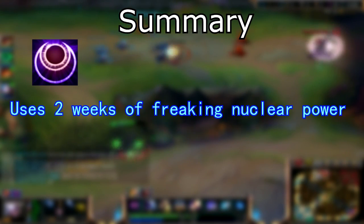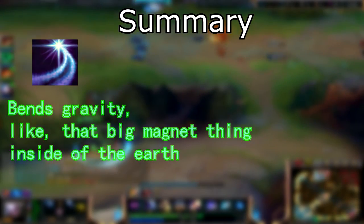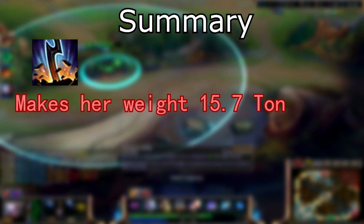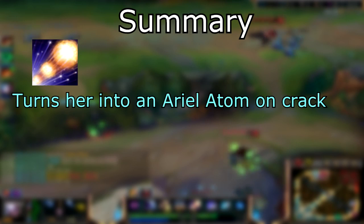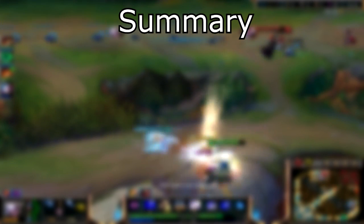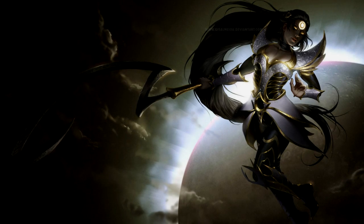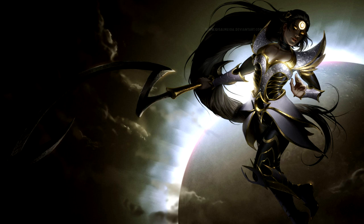In the end, to summarize: Diana's moonlight has the same power as 14 power plants. Her Q bends gravity. Her W creates methane bombs and a shield that makes the desert look cold. Her E makes her as heavy as 4 elephants. And her ultimate turns her into a car that could drive at the speed of light. I'm happy that Diana is out of the meta — if she wasn't, she would rip the head off of everyone. Hey guys, thanks for watching this video. I really hope you enjoyed it, cause I sure as hell did enjoy making it. So much so that I'm already starting on the next champion today. If you have any ideas about how I could improve the next video, feel free to say so in the comments. Leave a like if you enjoyed, and I'll see you guys next time.